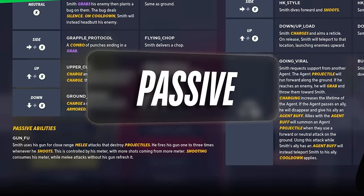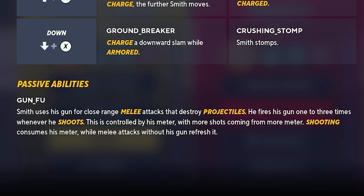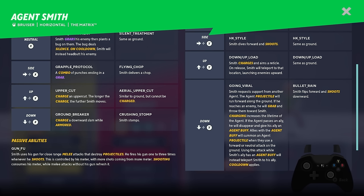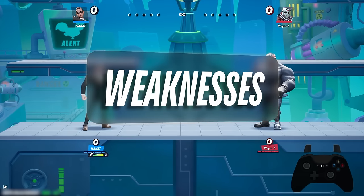The passive — Agent Smith has a passive ability called Gun Food, where Smith uses his gun for close-range melee attacks that also destroy projectiles. He fires his gun one to three times whenever he shoots, and this is controlled by his meter, with more shots coming from more meter. Shooting consumes his meter while melee attacks without his gun refresh it. There is an ammo system on this character, and you're going to need to hit your opponents to gain ammo back. The more bullets, the more damage and power.